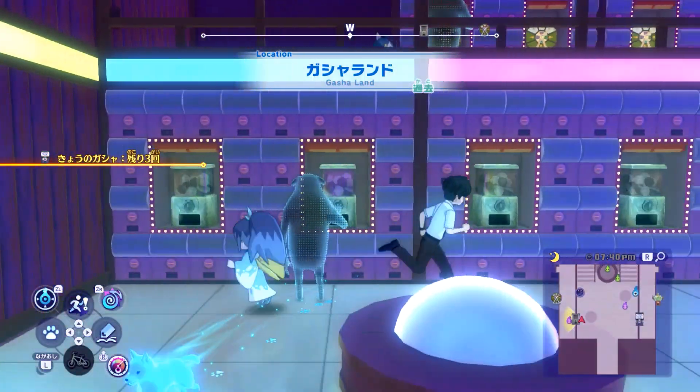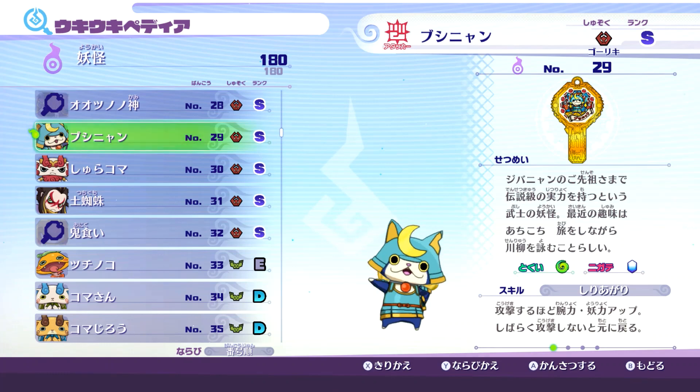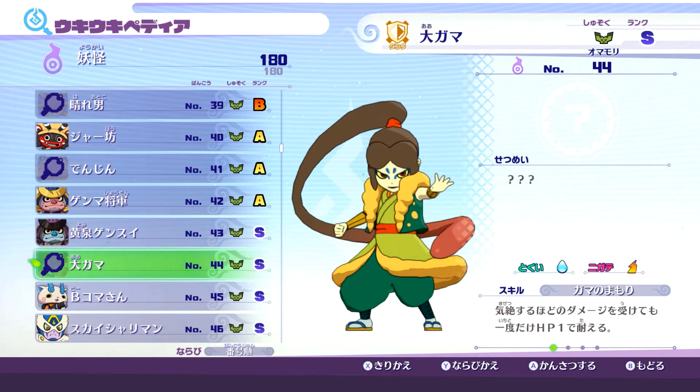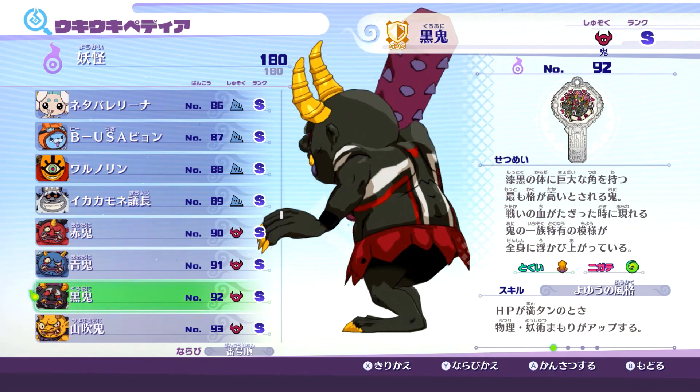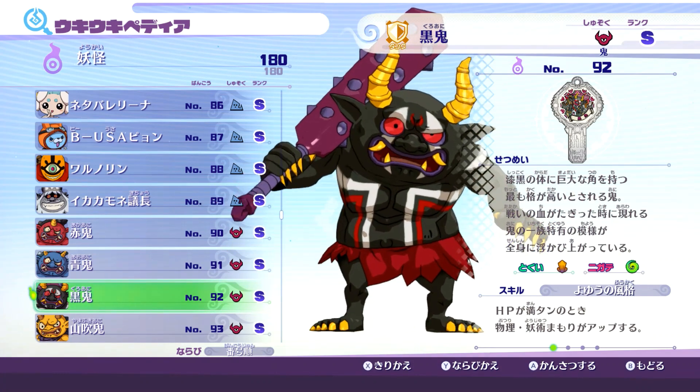Let's move on to the present Crank-A-Kai. The exclusives here are Shogunyon, Todorud, and Arachnus. Todorud can be fought in the Glitzy Bones area, but he can't drop any coin.